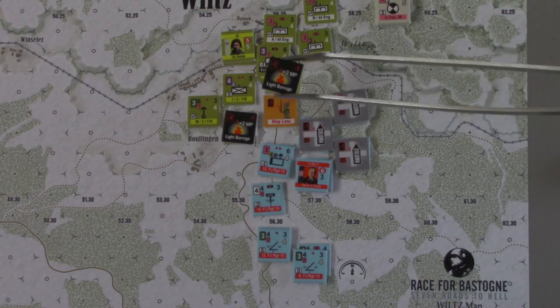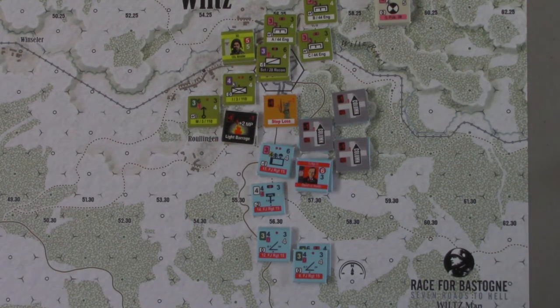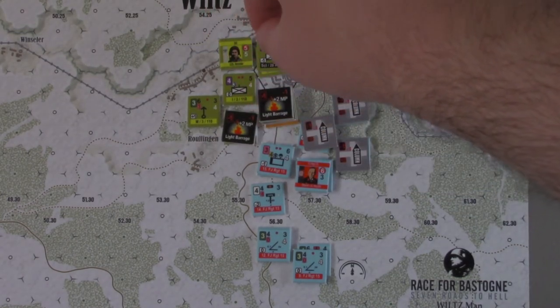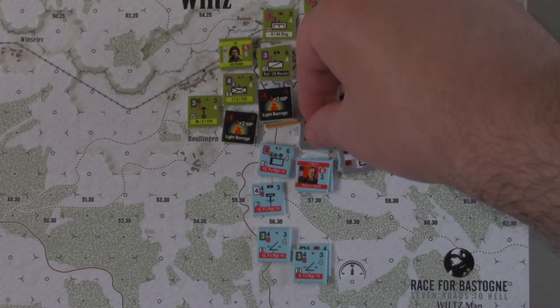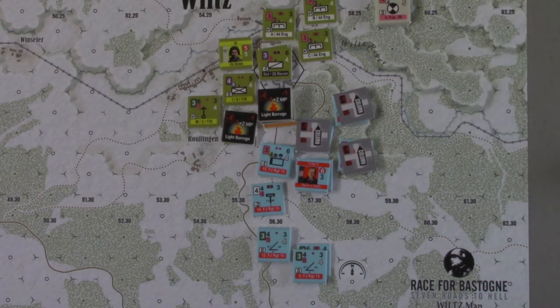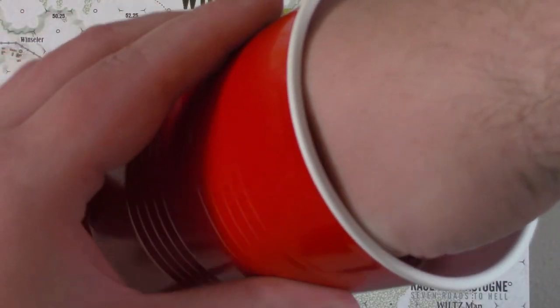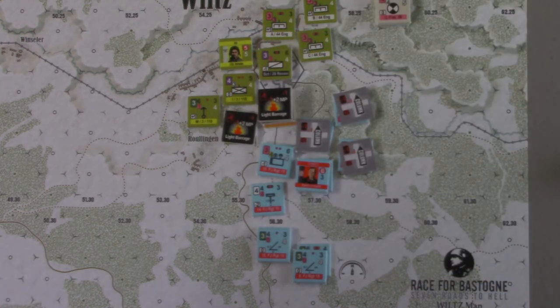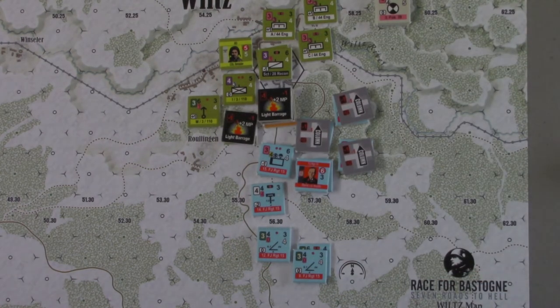Things are looking even more grim for the allies. The targeted unit is suppressed, under a barrage marker, has a cohesion hit, has a step loss — and they haven't even gotten to fire yet. Next chip: we have the other German division, who gets three command points.